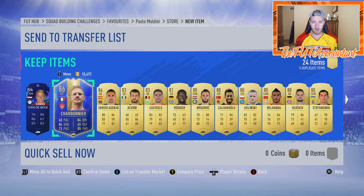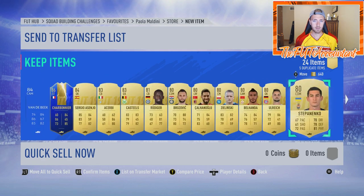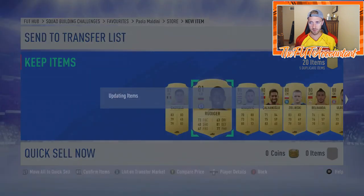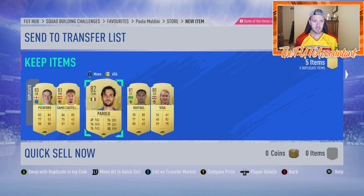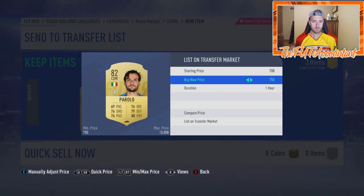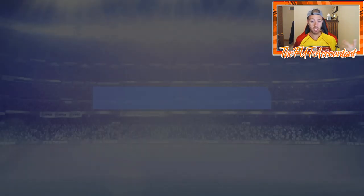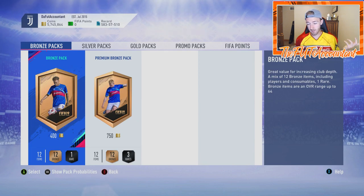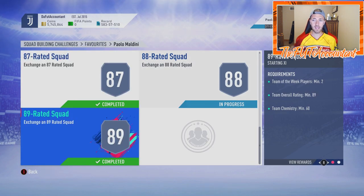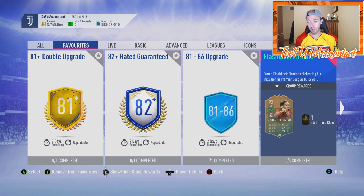That's incredible — the 84 should sell for a decent amount. I'm going to send these guys to the transfer list and sell them, selling the Asenjo as well. The rest of the 85s I'll list up. That is a GG for the pack opening — we just made like 100,000 coins plus on those last two packs from the upgrade SBCs, doing the 87 rated squad of Maldini and the 89. We are working our way towards Maldini and making money doing it — that's what I'm most pumped about.